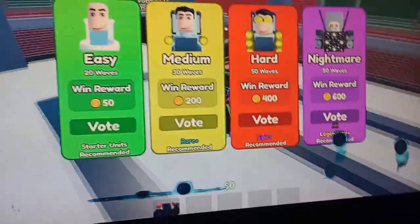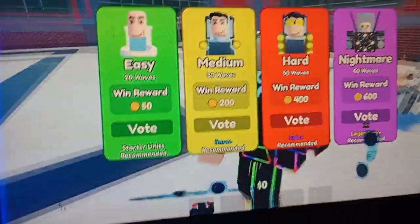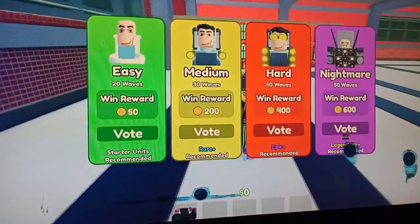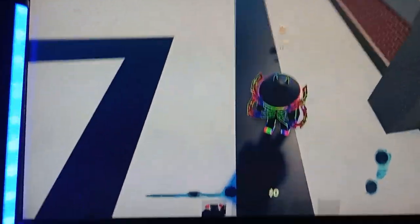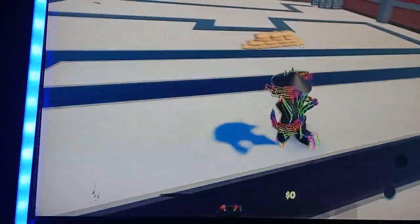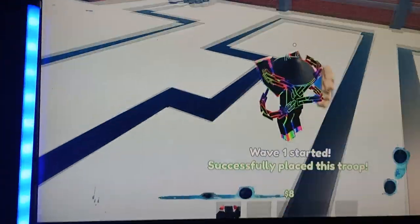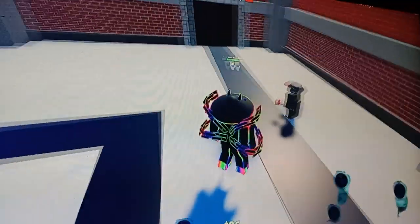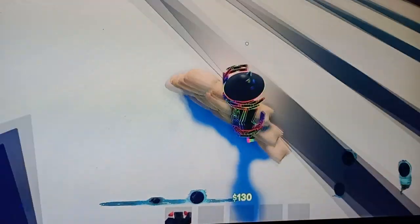We're going to try to beat Legendary for the first time with one Legendary — the plunger, the ninja. The spot where you want to put it at the start — I forgot about that part — but always put your ninja person right here. It's the best to do it because when the people come around, your plunger will be hitting them here.